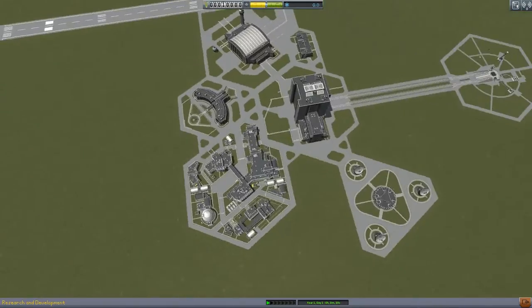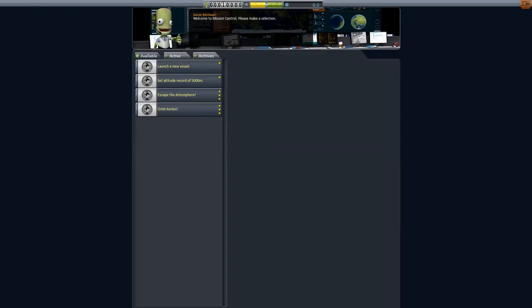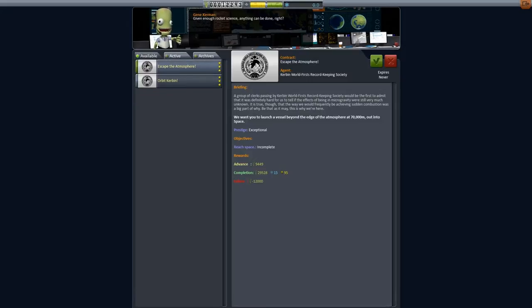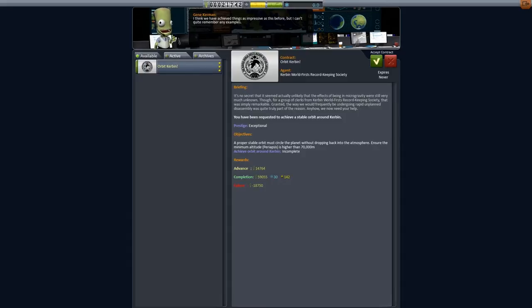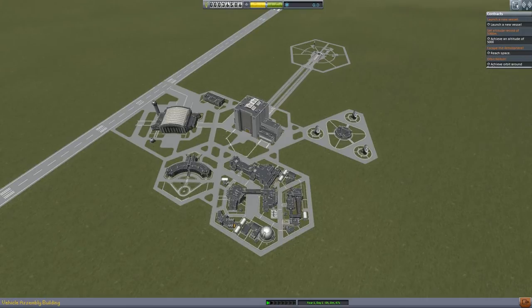We want to get a good reputation so that we'll continue to get contracts from the Mission Control. And if we accept these contracts, we have to complete the requirements that are in the contract. So if we look at them here, we have to launch a new vessel, set an altitude of 5,000 meters, reach space, and achieve orbit around Kerbin. And we get funding for that, which allows us to make more rockets, because rocket parts cost money now.